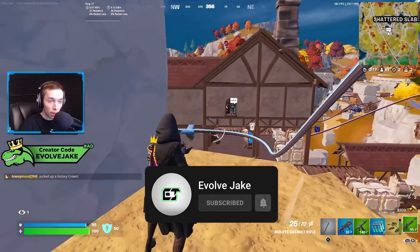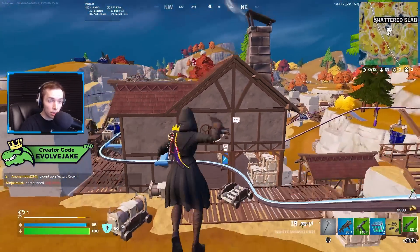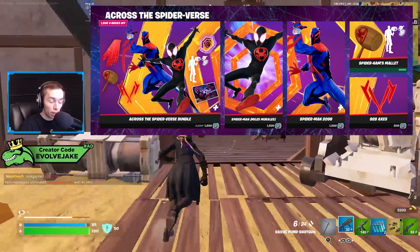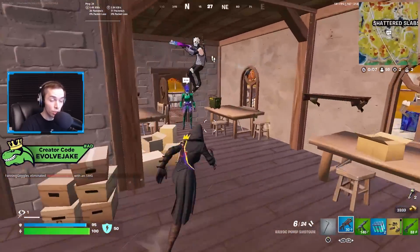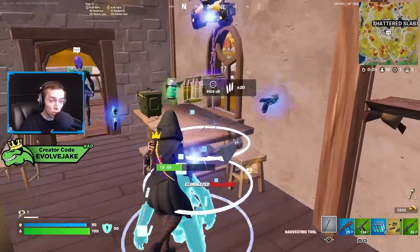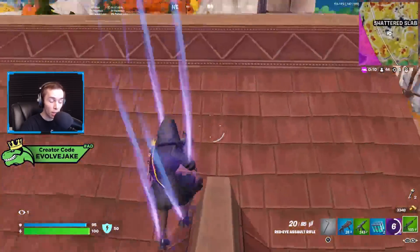The first thing we got is the Miles Morales and Spider-Man 2099 skins added to the game. You can purchase them now in the item shop — we got an early shop refresh this morning. If you are interested in these skins you can get them, and if you would like to use my code it is EvolveJake.